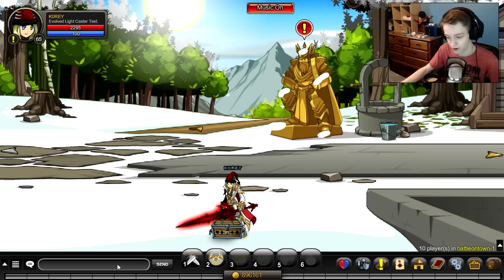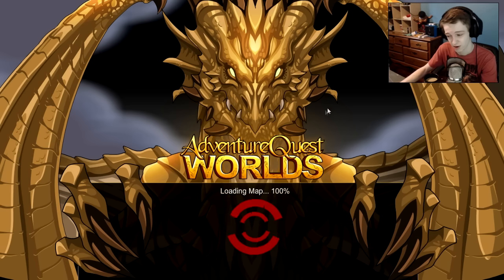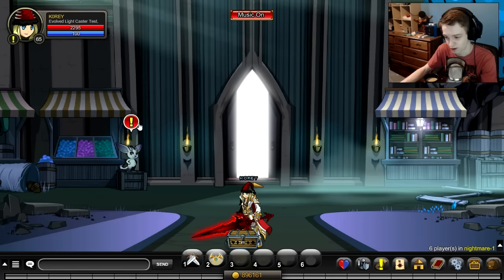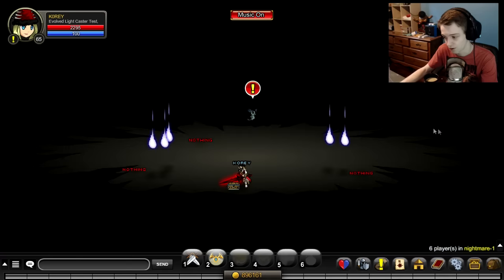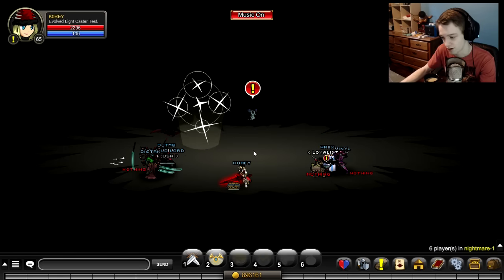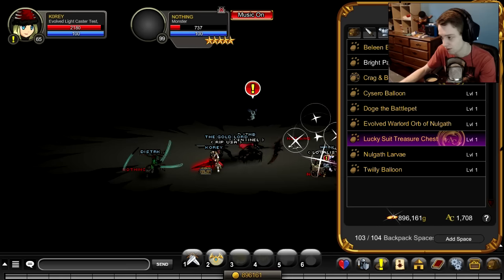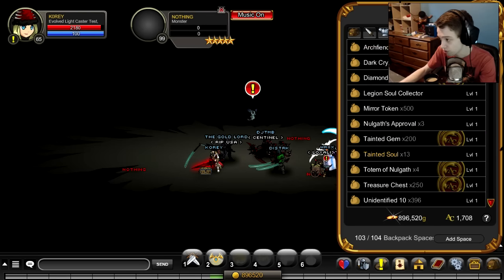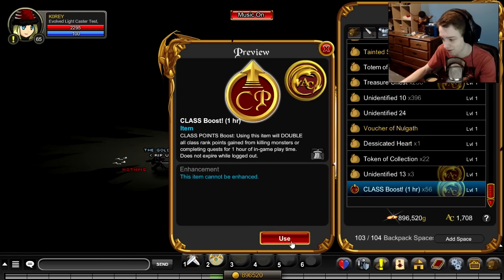I'm a member which means I have access to the area Slash Join Nightmare — this is the fastest way to get class points to my knowledge, and it's only available for members. If you're a non-member, I'd recommend going to Slash Join Eagles Reach and going to the level-appropriate area. This class is also really easy to rank up because it's got a ranged second skill.